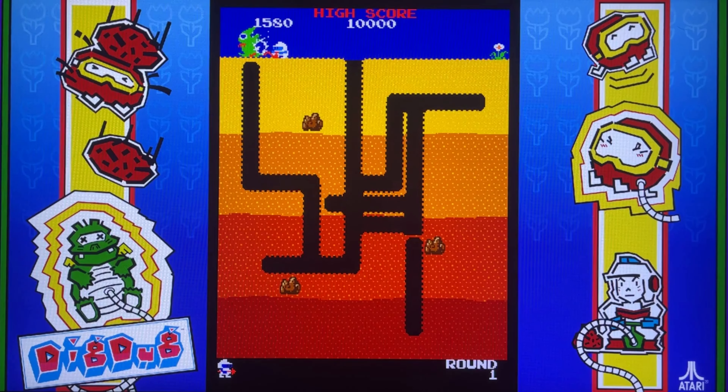The player's character is the eponymous Dig Dug, dressed in white and blue and able to dig tunnels through dirt. Dig Dug will be killed if he is caught by either a Pooka or a Fygar, burned by Fygar's fire, or crushed by a rock. As always with the one credit challenge, we're going to insert coin and get into it. Let's do this!